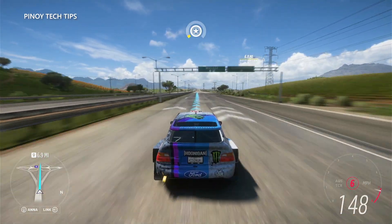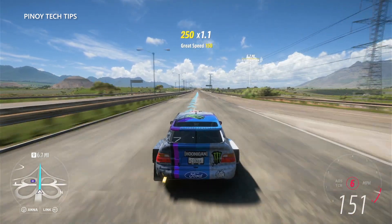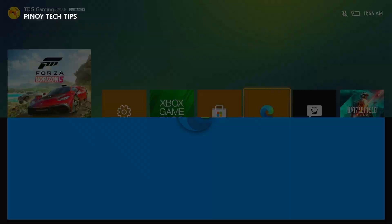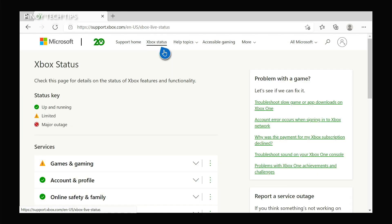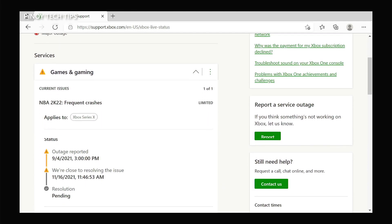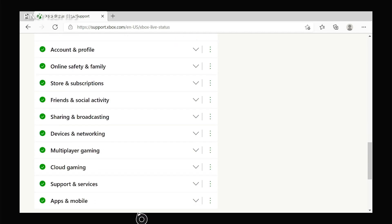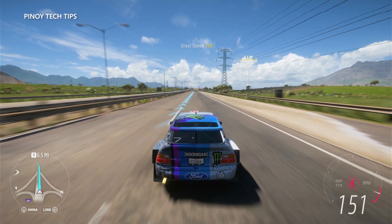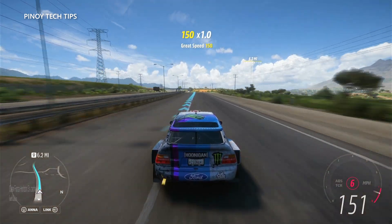Third solution: check Forza Horizon 5 server status. Server issues can mess up your gaming experience as well. If Forza Horizon 5 started to crash out of the blue, there's always a possibility that it's due to a server-related problem. You will have to check Xbox servers — open a web browser like Microsoft Edge and log on to support.xbox.com. Once the page loads, click Xbox Status and see if some of the services are down or having issues. You may also visit the Forza Horizon 5 official support page to check for current server issues. Server problems can be fixed after several minutes of downtime — you don't necessarily have to do anything; the problem will be handled by Microsoft.